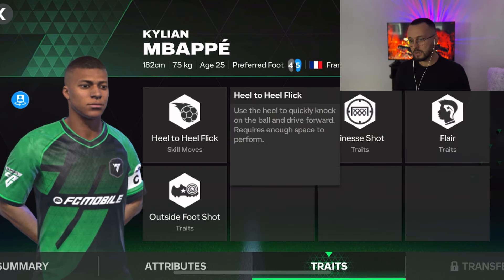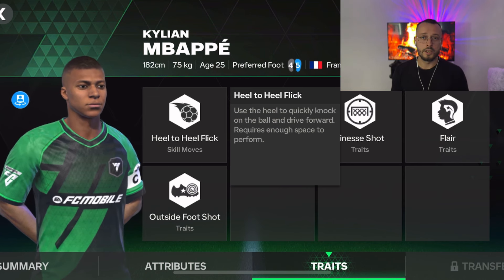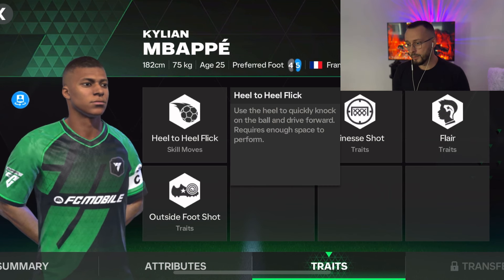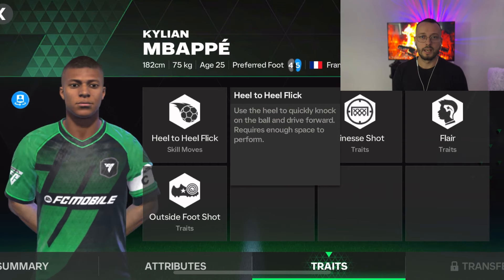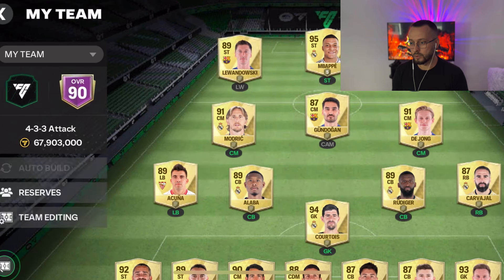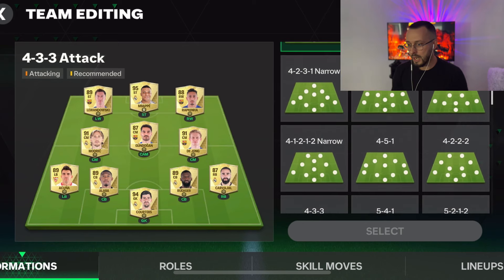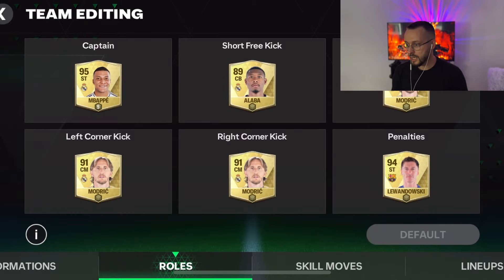Mbappe has finesse, flare, and outside foot shot, but I don't like that they assigned him the heel-to-heel skill move. Imagine running a sprint with Mbappe, who is very agile, and accidentally triggering heel-to-heel — or trying to do some close dribbling with tight ball control and he just performs heel-to-heel instead. That's not good.